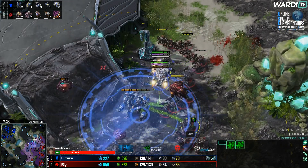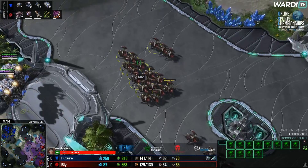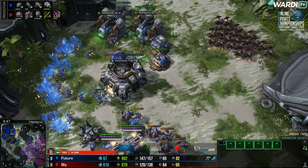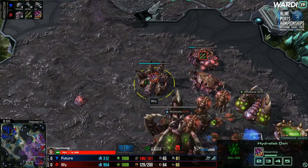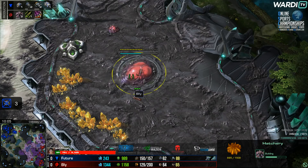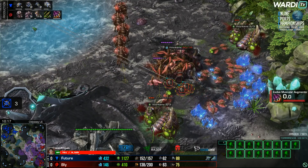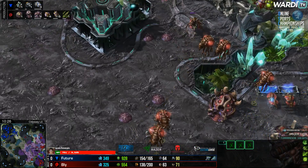Eleven workers killed — nice for Bly, but does it make up for losing the fourth? Maybe not good enough. Those thors boost back toward the centre, taking the watchtower. Roaches coming in from both sides fighting against the thors. One thor gets lifted. We've seen these roaches going toward the upper left hand side — Bly is still down on supply. Future is killing it right now. Roaches getting ready to run into the top side — a supply depot and marine picked off. Bly continues to push in.